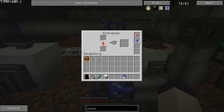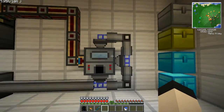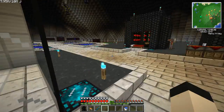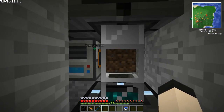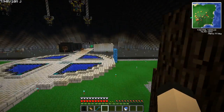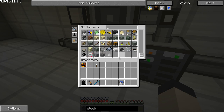I moved my extractor down here and gave it a transformer upgrade and 8 overclocker upgrades. Used the X port and hooked it up. Used all my aluminum. Smelted a ton of glass, which I've used quite a bit of, as you can tell by the glass viewers. Turned the rubber farm back on — the sticky resin's coming out, going into the tesseract, which is going into the quarry output, so it's getting fed into the system. I've got almost 1200 now.